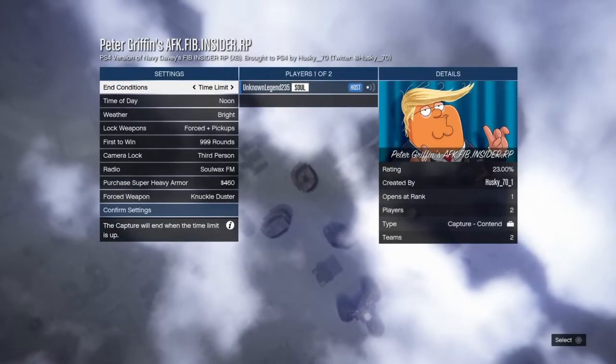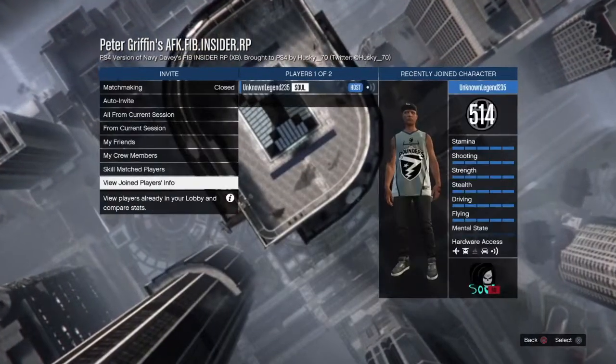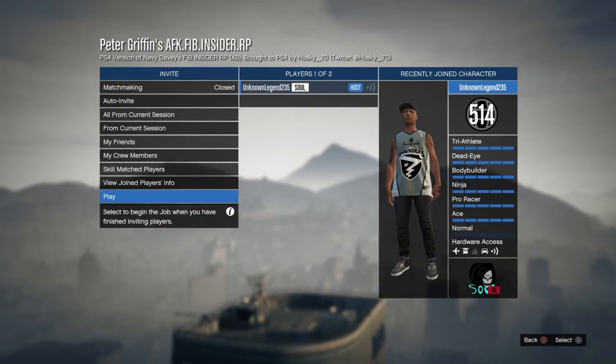Now, the 1998-round AFK mini glitch version is only available on PS4. However, don't worry if you're on Xbox — I will be linking a 16-hour AFK map down below. You just need a friend to do it and you can expect about 2 million cash off of it. It is fully AFK and looks just like the Peter Griffin AFK, but it is set up like a last team standing style. So you Xbox guys aren't going to miss out on that.